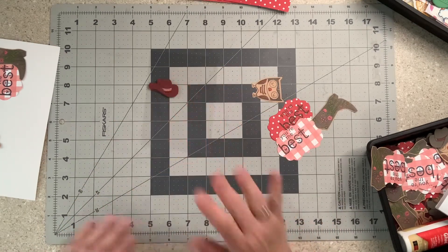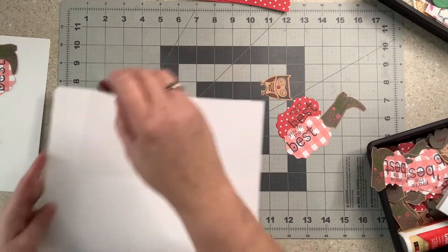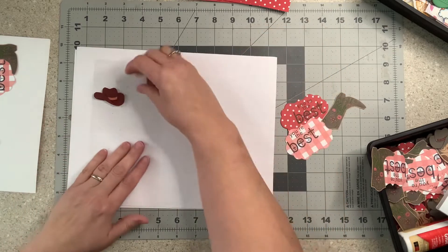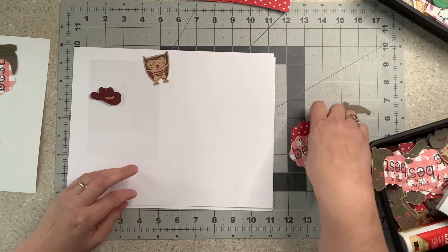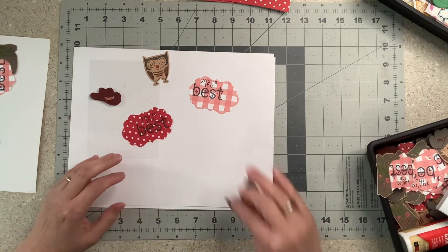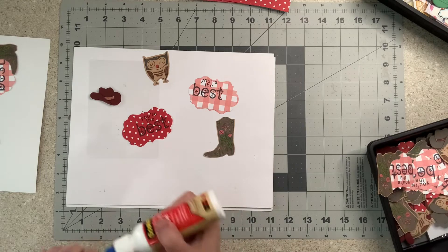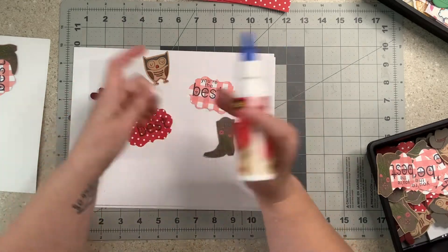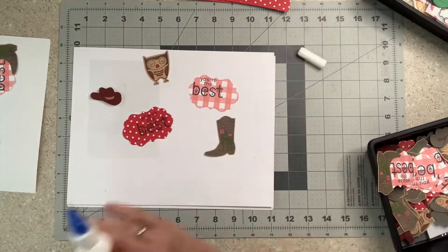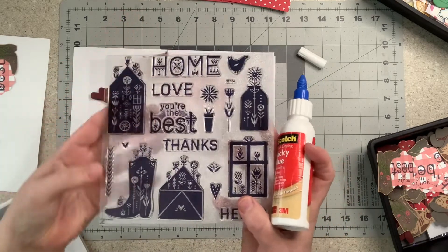Remember that the RTS mini swaps are minimal — you do not have to spend a ton of time, just create something really quick, and you only have to make four of them because they're inspired by the four-by-four mini series with Miss Janet. All I did was stamp the sentiment on here — this stamp right here — 'You Are the Best.'